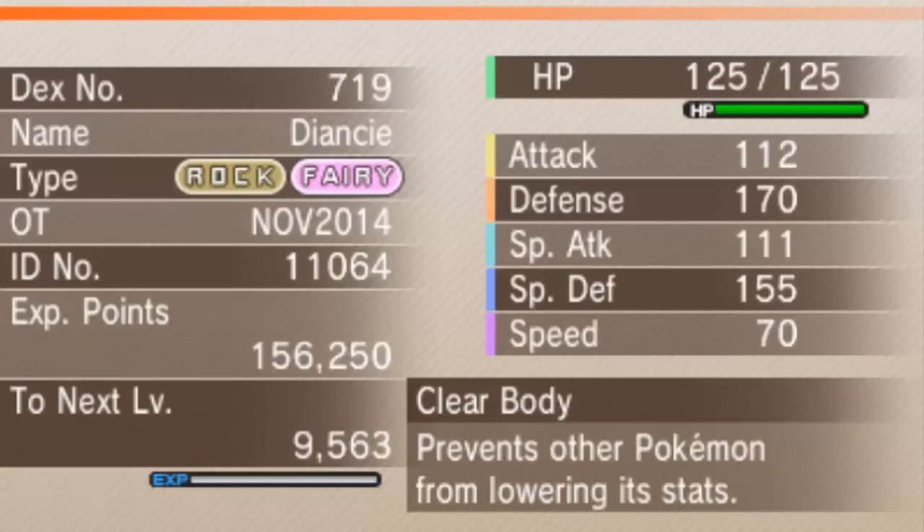Let's check what my Diancie actually is and what it comes with. Obviously it's a Rock/Fairy type. It's holding a Normal Gem, which is cool. It's got the Clear Body ability. It's got Diamond Storm, Moon Blast, Reflect, and Return.